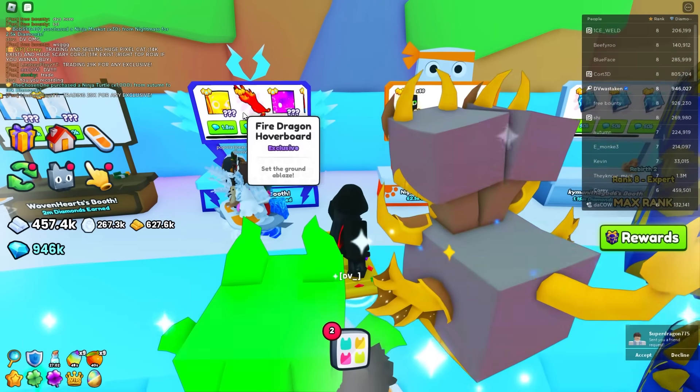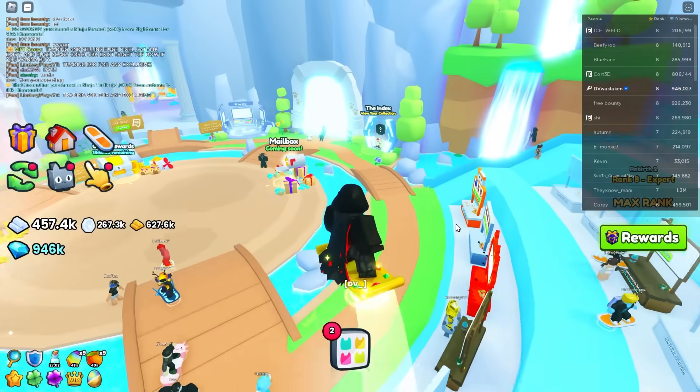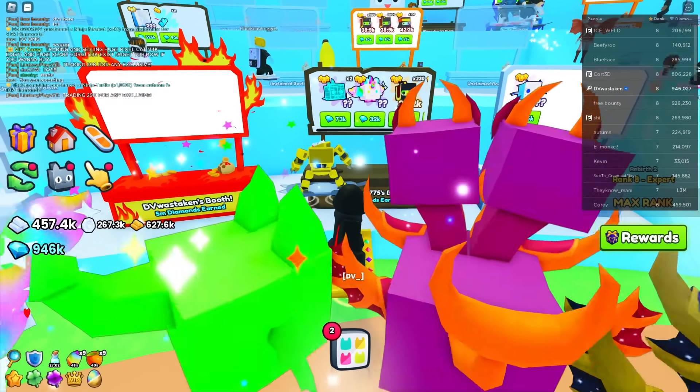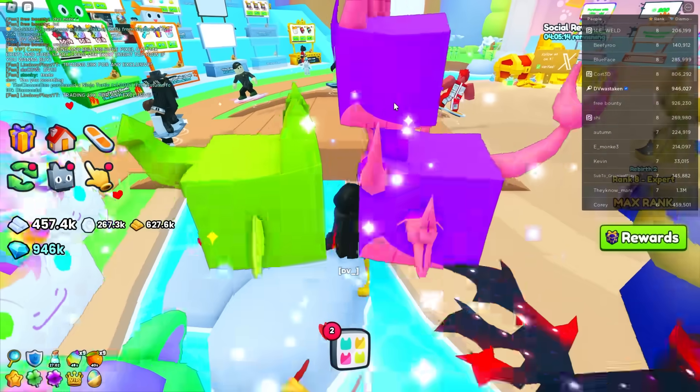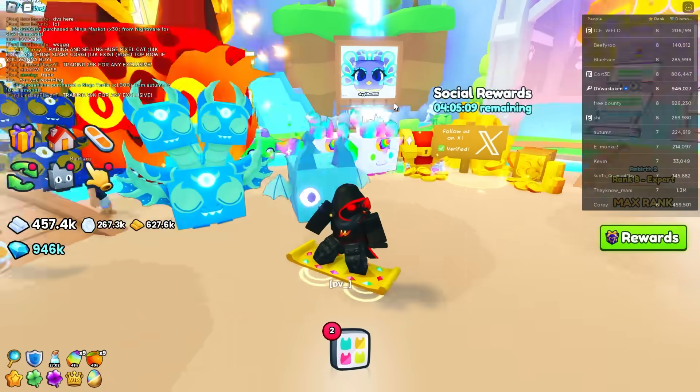You can see people are selling their hoverboard skins, selling lightning enchants — there's lots of stuff you can sell, including your exclusives. Selling here in the Trading Plaza is going to be the easiest way. No surprise — this is the same way people are making the most diamonds in Pet Sim X.